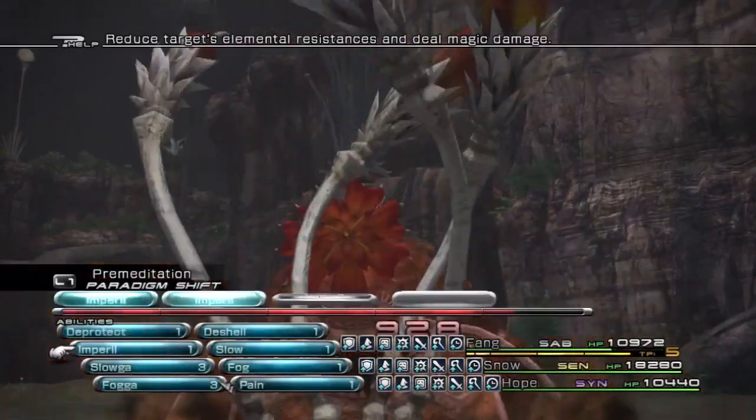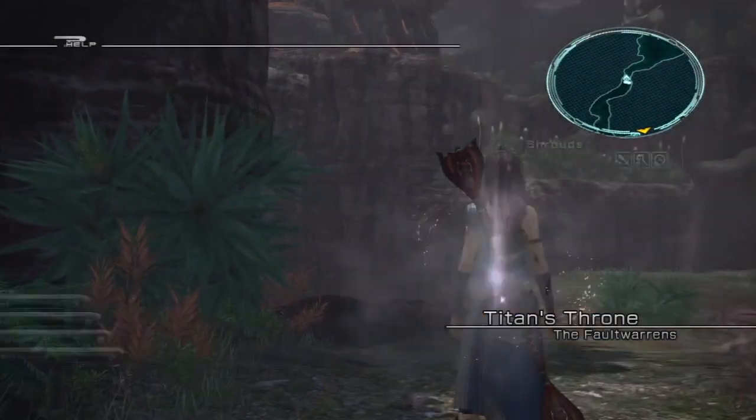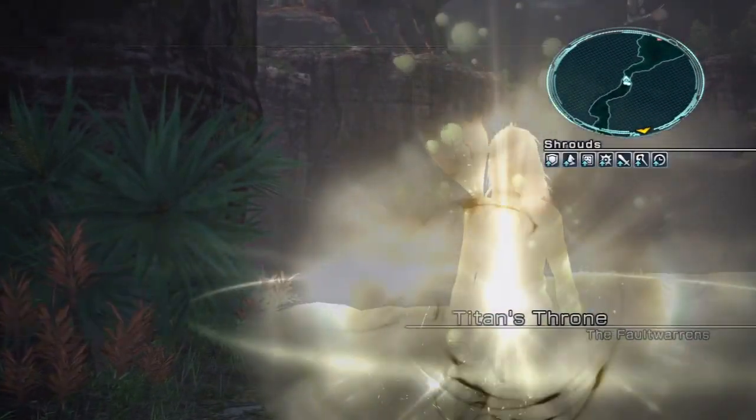Okay, first things first, you wanna get not hit by that. Let's try that one again. If he hits your leader, just restart, because that just really throws everything off for the battle. One out of three chance of that happening, and well, I got unlucky. So if that happens to me again, I'll edit it out.